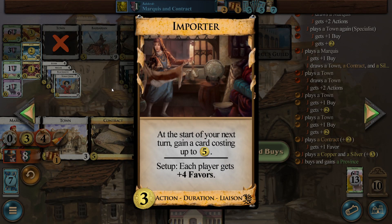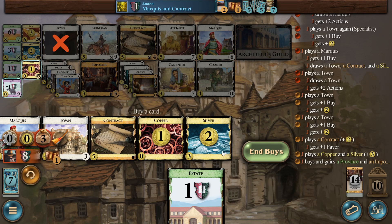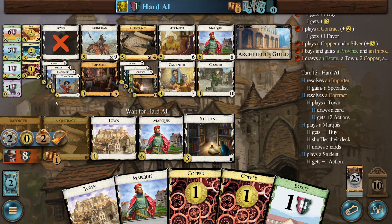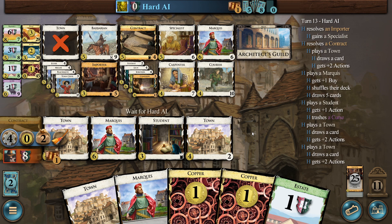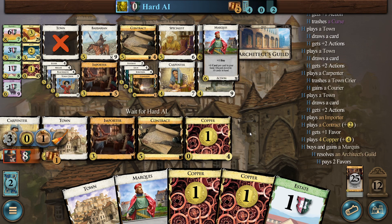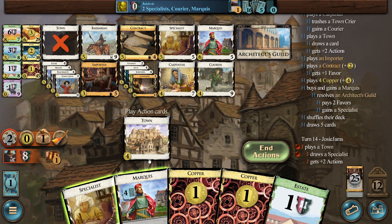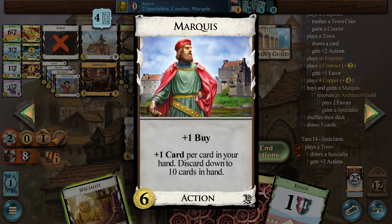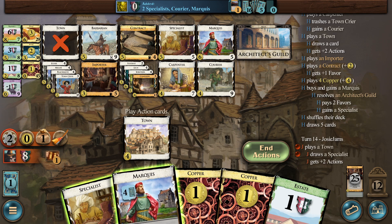We'll go ahead and grab one Province and I think that's it. I almost want to buy more Importers because we get so many actions — my thought is every Importer is going to be a couple of Duchies, which can push us over the line because the AI is about to start buying Provinces too. I imagine this turn they're going to line one up. No — they cannot do it! I could play Specialists twice or play Specialist to do Marquee twice, but that would only give me four cards taking me to eight, so it's not worthwhile.